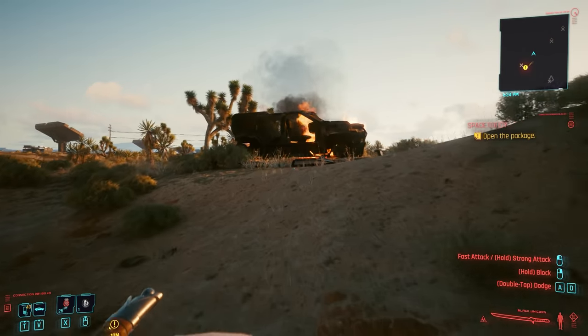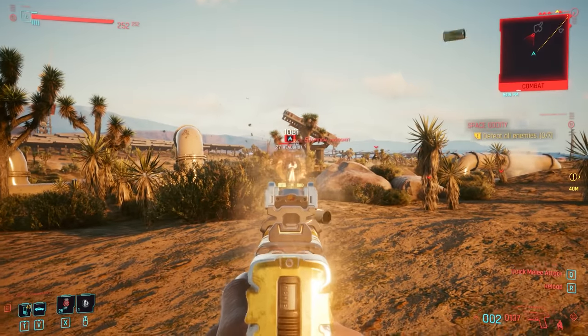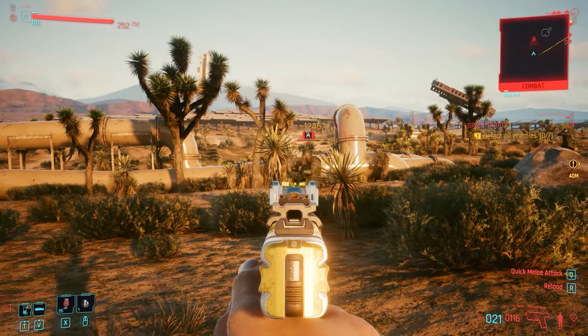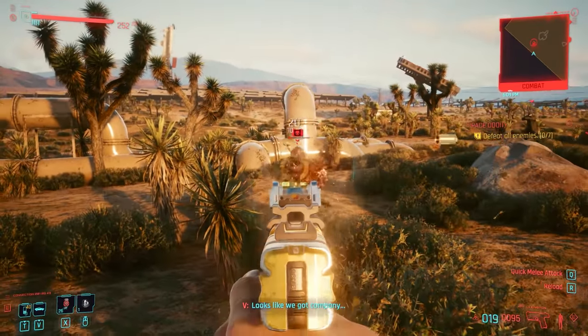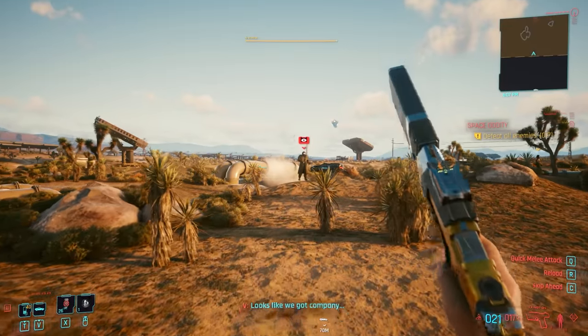The biggest change is just damage dealt and damage received — enemies tend to be more bullet spongy and you die way quicker. When it comes to AI behavior, it is exactly the same. The AI is just as smart or dumb regardless of difficulty. Also note: if you change the difficulty on the fly, which you can do, you have to be out of combat, otherwise it will revert you to your last save.